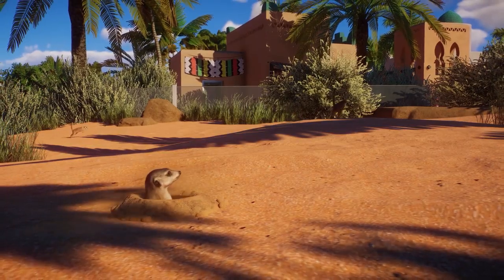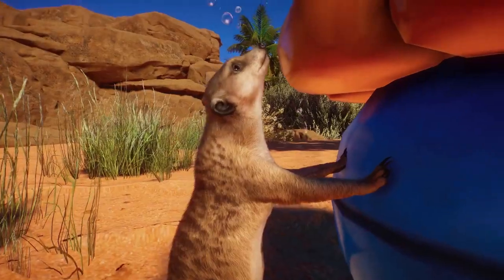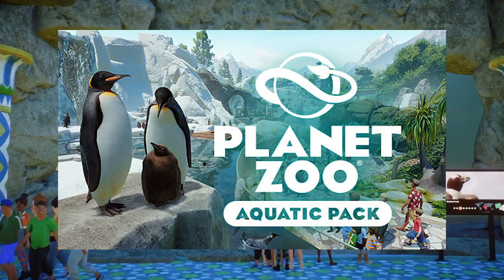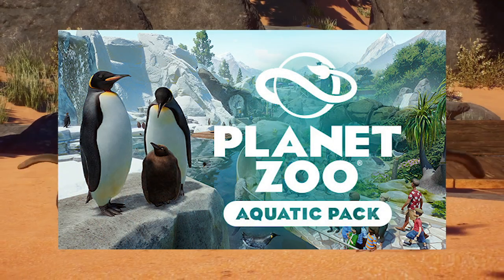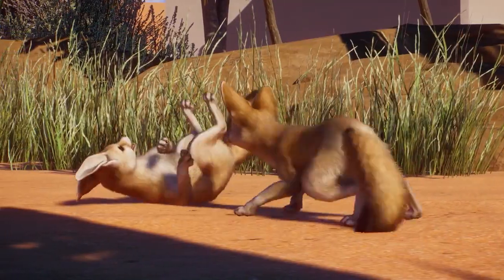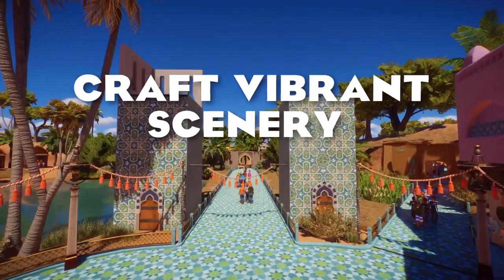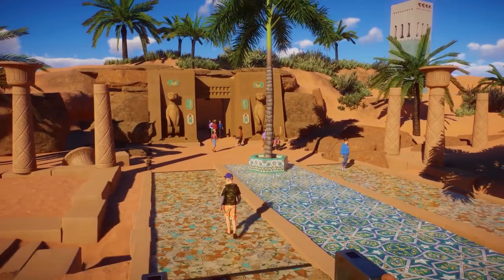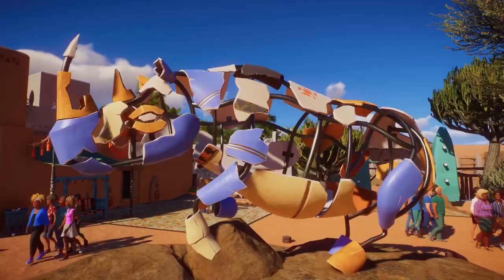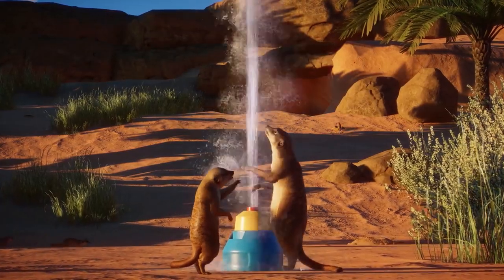We're gonna jump in with some biome packs. This kind of came to me when I was looking at the previous roster of animals in the current release DLCs. One thing that stood out was the aquatic pack — it came with four, or five if you count the exhibit animal. Those animals were from all around the world, two of them being from South America: the giant otter and the Cuvier's dwarf caiman. That gave me a little idea: what if we get more packs like that in the future? So that's exactly what we're going into today with the desert pack.